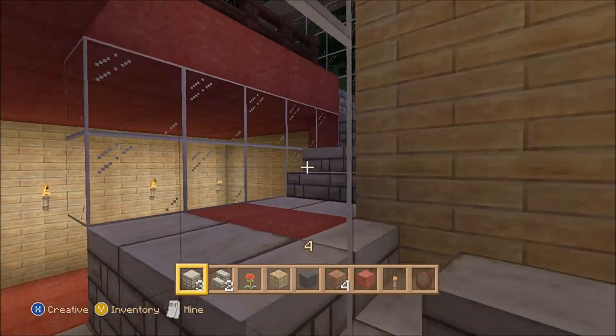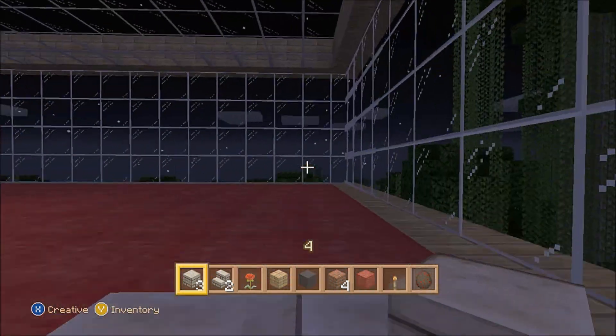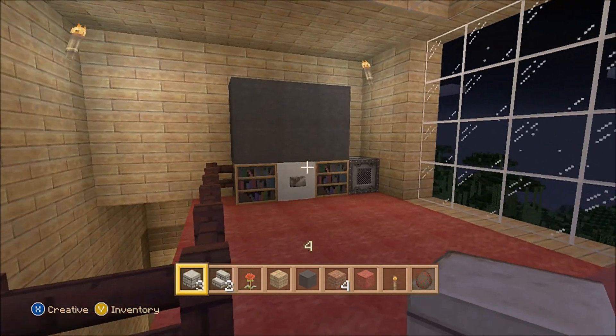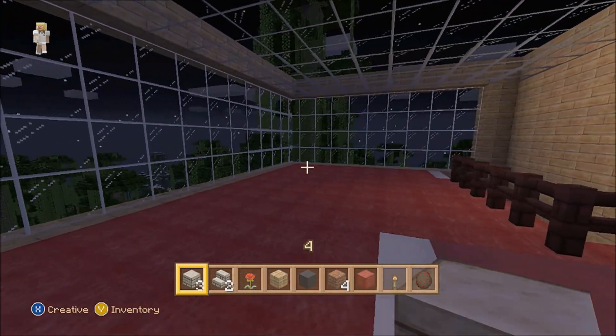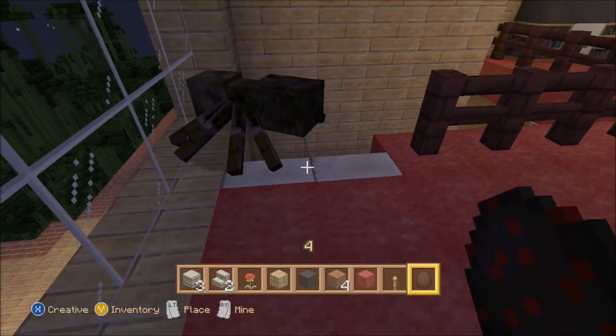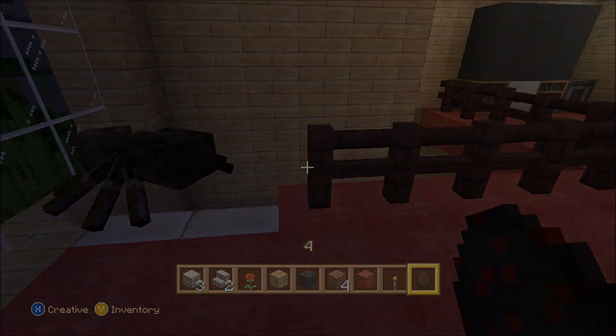Upstairs to the master bedroom. I haven't really done much yet to this bedroom, but as you can see it's got great views outside of the forest. This is the bed area, and I think the other spider should be around — oh, there she is, there's Mermaid's! Hi Mermaid's!